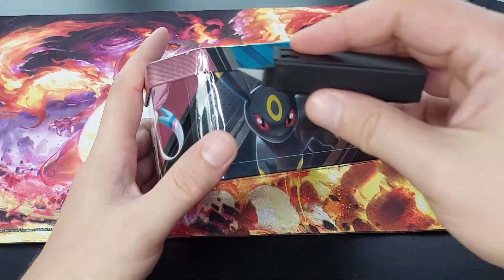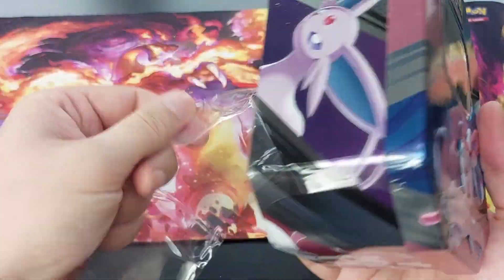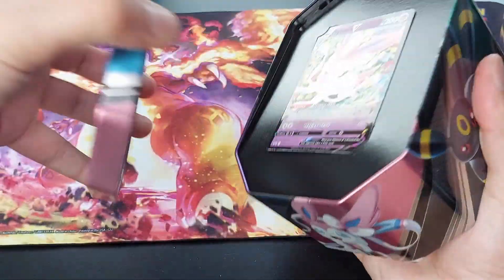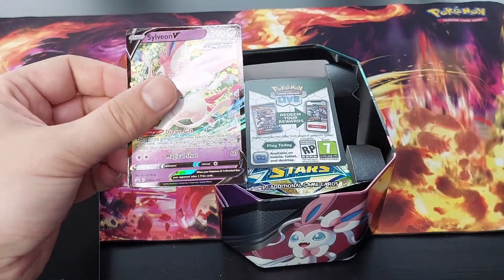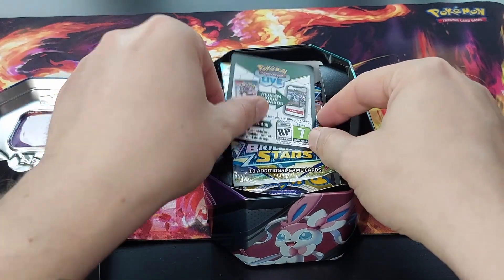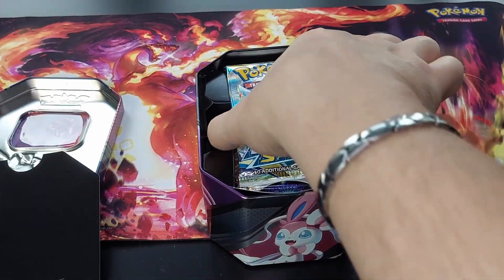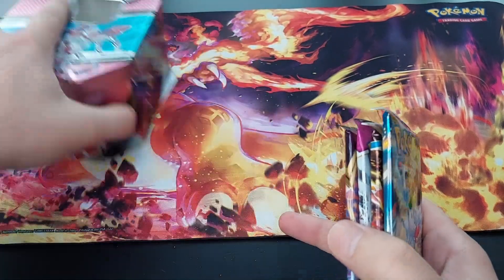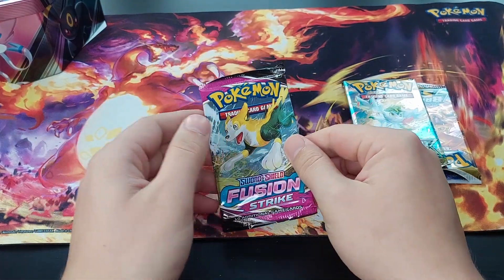Let's open the second tin. We hope — we always hope for good pulls on this channel. We always hope for them good pulls. So, we got the promo — and inside we have, of course, four packs. Let me close this up. And we have, as well, again, the elusive packs.